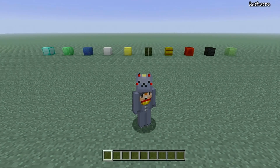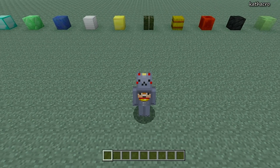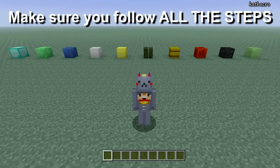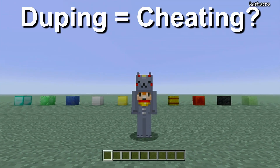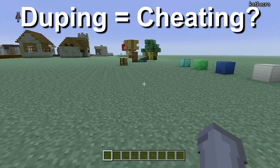You can basically dupe any of these blocks behind me and it's really quick and really easy. This is a very old glitch on the Legacy Edition and it still works to this day. I'm going to explain it as clearly and as simply as possible, and later we'll talk about whether or not this is cheating because some people think it is.